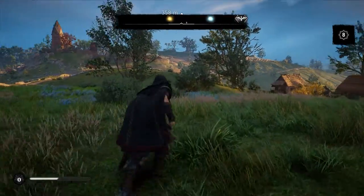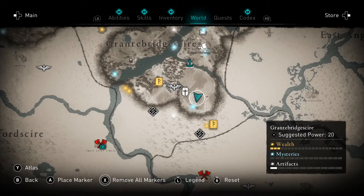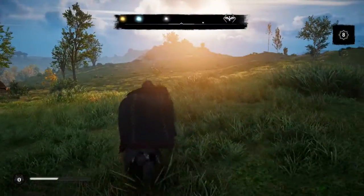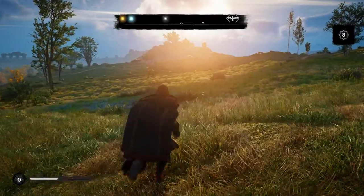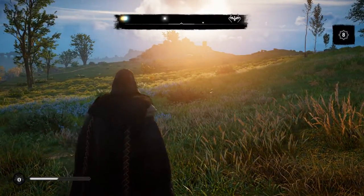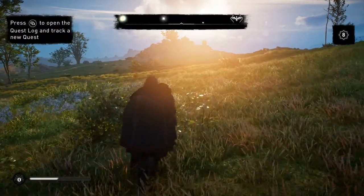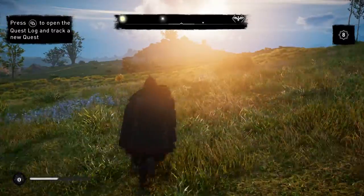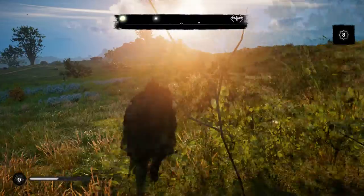You notice on the top of the screen there's a compass. That's another accessibility feature I very much appreciate, especially in a situation like this with a sunset. Having that black background contrast is extremely helpful for navigating around the world.